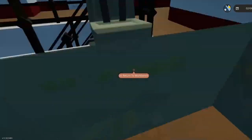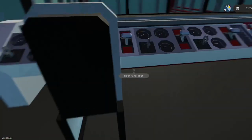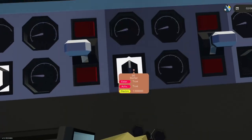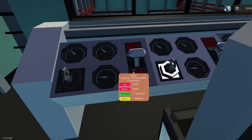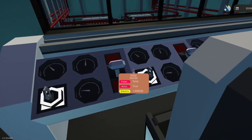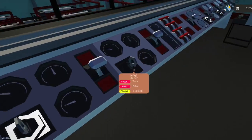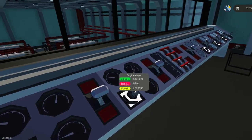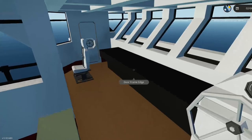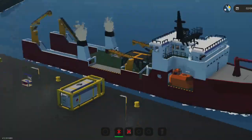Let's go back down and see what's the problem with these four engines. They're all throttled up — let's simply restart the starters. Let's go back up into the bridge and try it out. Hey, there we go — both engines are working!